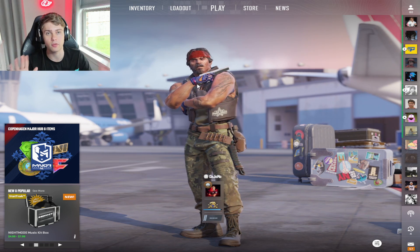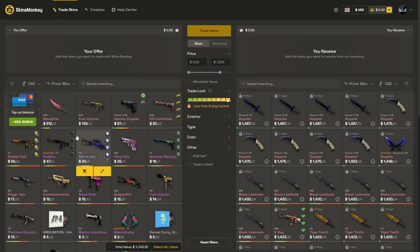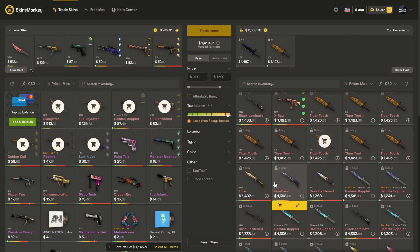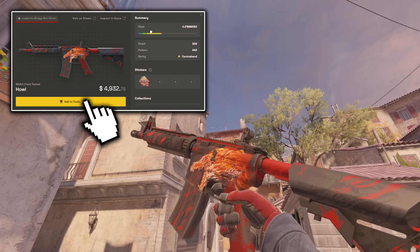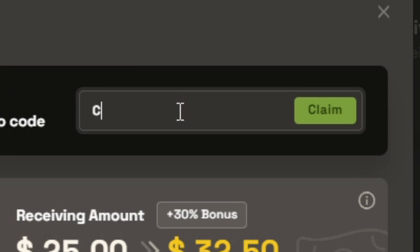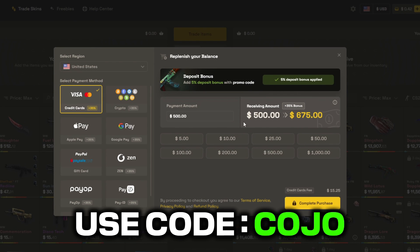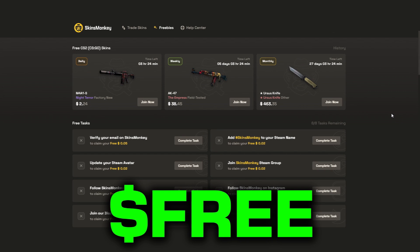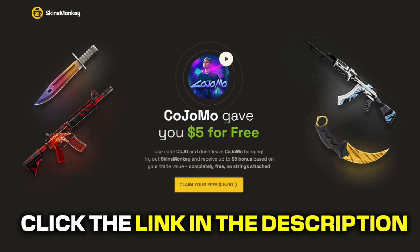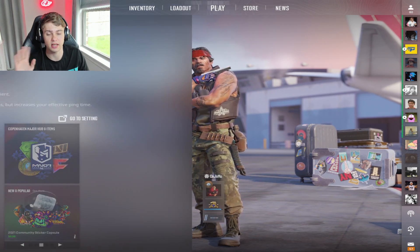Before we get into that, I do have a message — thank you to the sponsor of today's video, Skins Monkey. They are one of the greatest and easiest to use CS2 trading sites out there. You can swap out the skins you do not like for brand new ones, and even skins that are trade-locked can be secured by adding them to your backpack. You can buy skins for much cheaper with a 35% deposit bonus when you use my code 'kojo.' Check out the freebie section where you can get a free skin just by completing tasks, plus a five dollar bonus when clicking the link in the description.